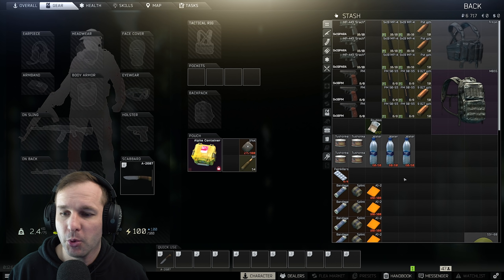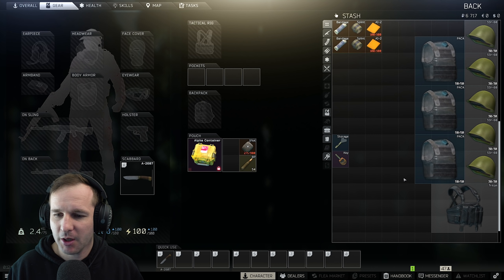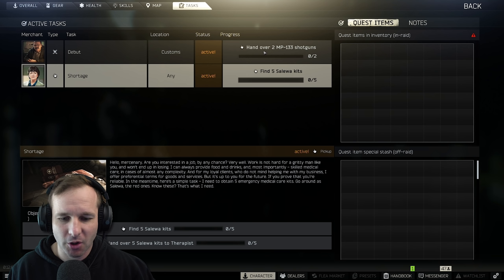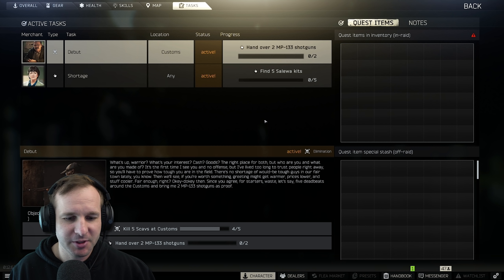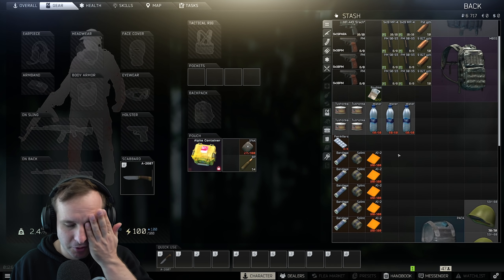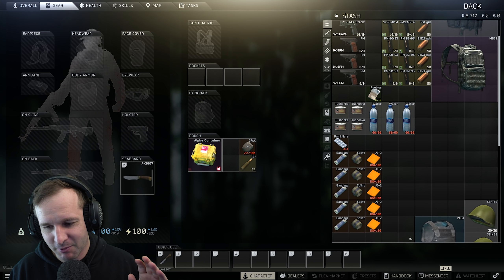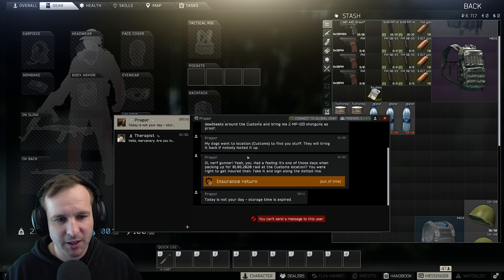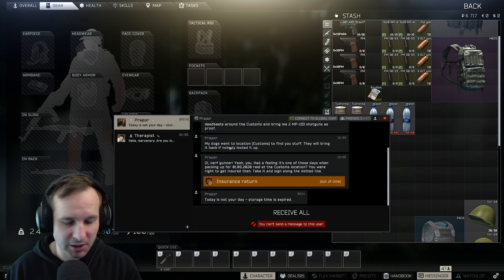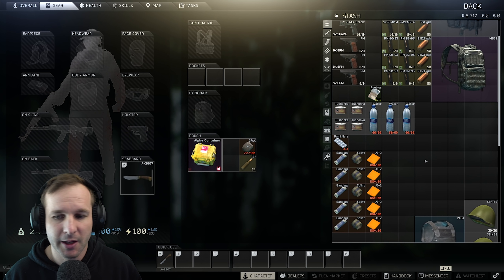Welcome back to episode two of the RAID series, season two. We did have a bit of an interesting start to the series. Unfortunately, I died on both the PMC run and the SCAV run. And because of the chaoticness of the new wipe, I forgot to log in and claim my insurance. You have a period of time before you can accept it, but I insured through Prepper instead of Therapist, and because I didn't log in, I missed out on it.